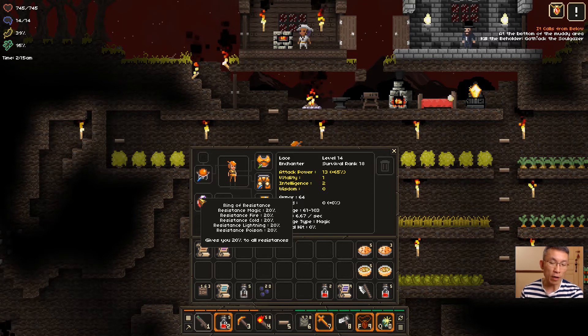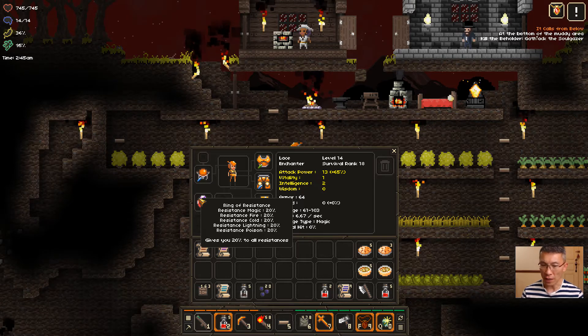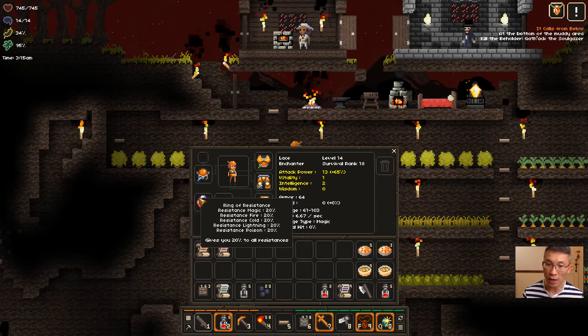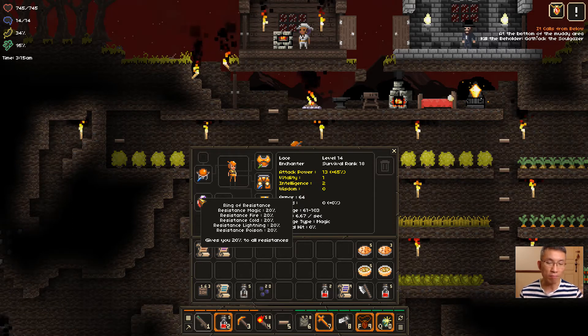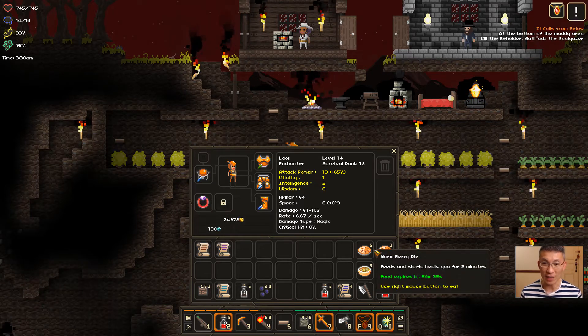Magic is the plain vanilla base damage — if there's no fire, cold, lightning, or poison tag, then it's basically magic damage. Fire will have a burn effect, cold will freeze you, lightning stuns you, and poison slows you. Out of these four, fire and poison will have a damage-over-time effect. If you play a lot of ARPGs, this design should come as no surprise.